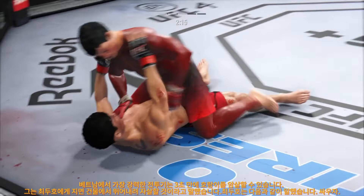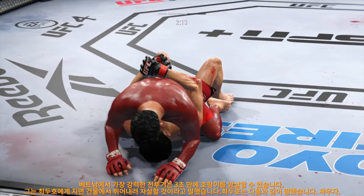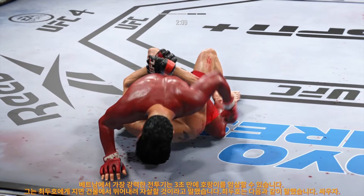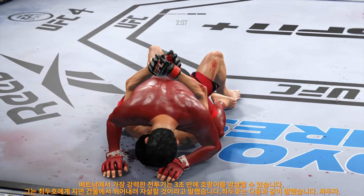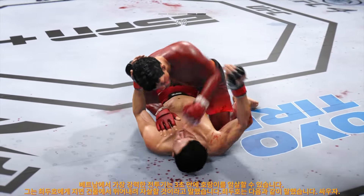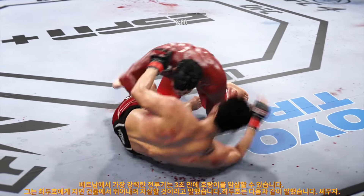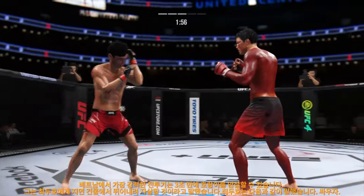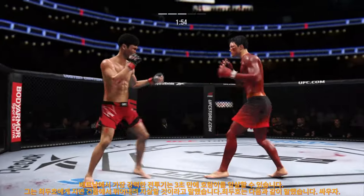Lands the right hand. Dominant position for him here — full mount. If you're the bottom fighter, better start moving those hips. You gotta start moving those hips. What you should do initially is start to push at the knees, push at the hips, create some distance, shrimp and try to recollect half guard. Half guard sucks, but it's much better than being fully mounted by your opponent.